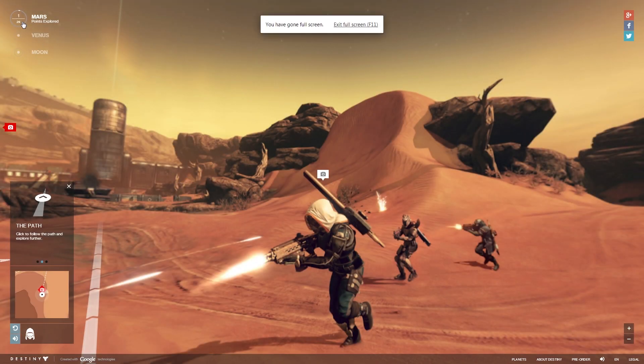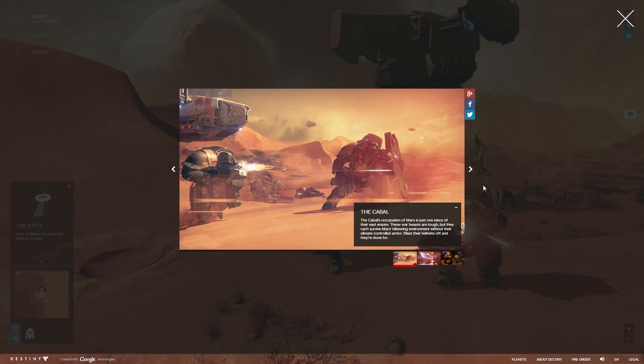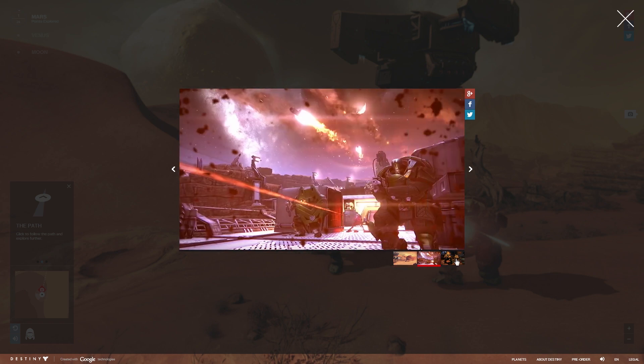You can learn more about the areas you'll be visiting in Destiny, what kind of enemies to expect, maybe some loot, and maybe some hidden lore as well. The best part is that you can get a special emblem if you look at every point on every map, which looks like this.